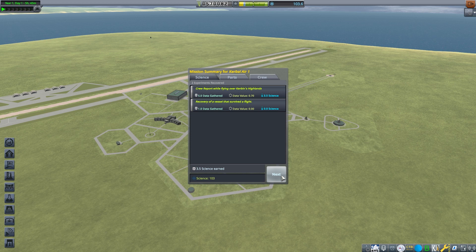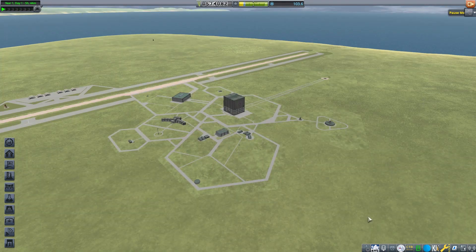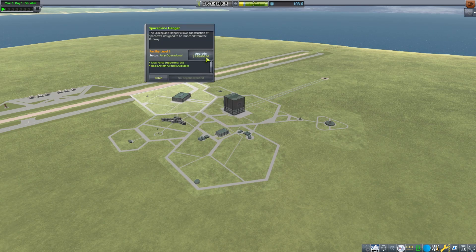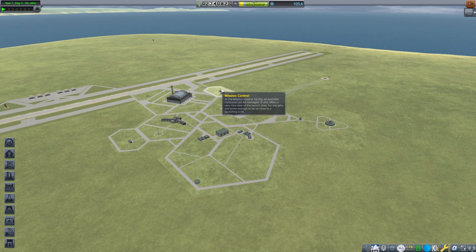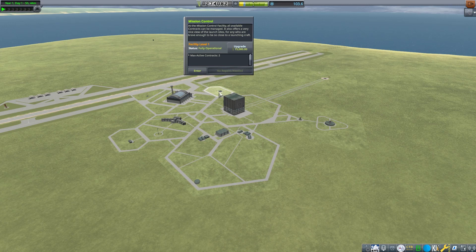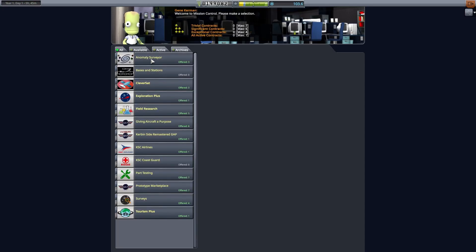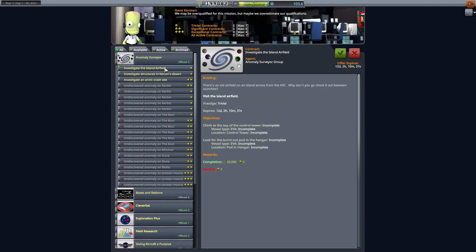Looks like we've got some science to work with and quite a bit of funds. Let's take some of those funds and finally upgrade a few of the buildings around here. I'd like to upgrade the hangar — that will finally let us have more than 30 parts on a craft and give us some basic action groups. We'll upgrade the runway so we can build some bigger planes as well, and mission control so we can have seven contracts instead of two at a time. I'm planning soon to hopefully have multiple contracts in a single mission.